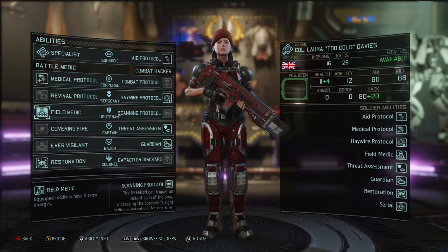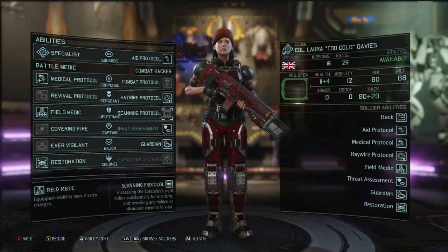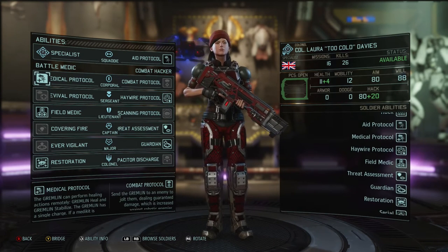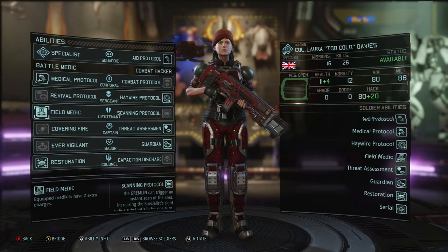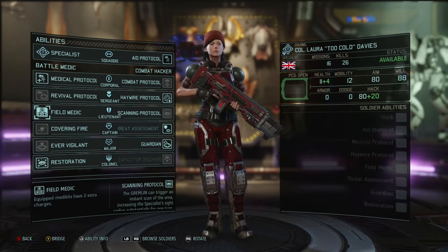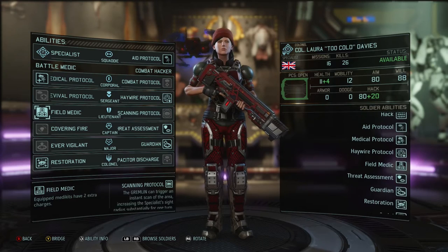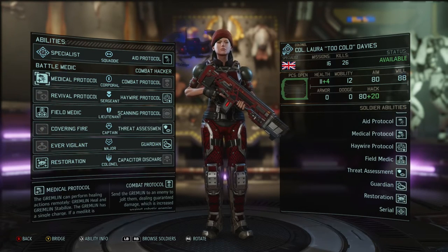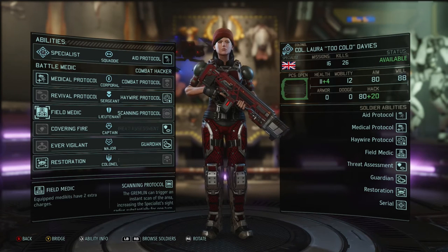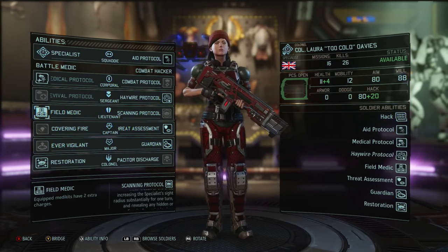At lieutenant rank you have the option of Field Medic or Scanning Protocol. Both are supplementary skills and neither will make or break a playthrough. If you've taken Medical Protocol, then Field Medic makes absolute sense — it gives you two extra charges, so with Medical Protocol you'll have four charges from one medkit. But if you're taking Field Medic, you should also be taking Medical Protocol to be able to heal remotely, and doing it multiple times per mission makes Medical Protocol even better.